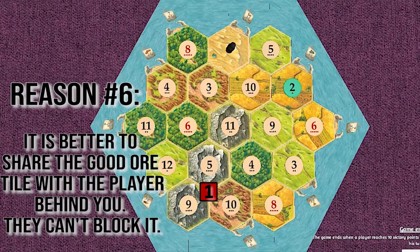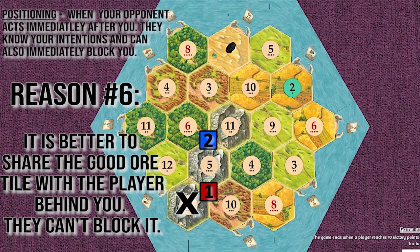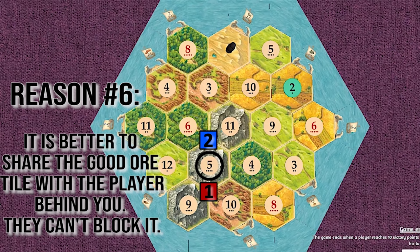Reason number six: it is better to share a good ore tile with the player behind you so they can't block it. Player 2 has a positioning advantage on player 1 — if player 1 plays a knight card on player 2, player 2 can immediately move the knight right back. But player 2 cannot block player 1's 5-ore, because they'd be blocking themselves. So if they block the 9-ore, you still have the 5-ore open, meaning you always have an ore producing. Players 3 and 4 won't have many knight cards since they won't have access to strong ore, making the 5-ore very well protected.